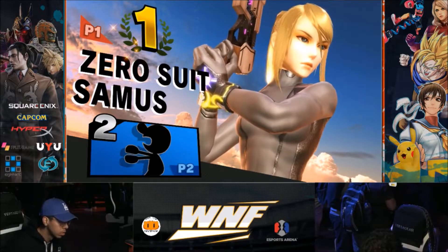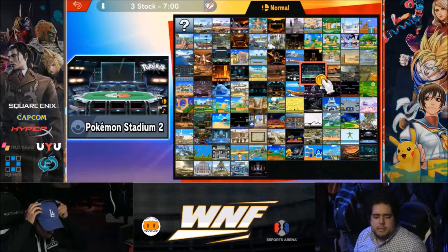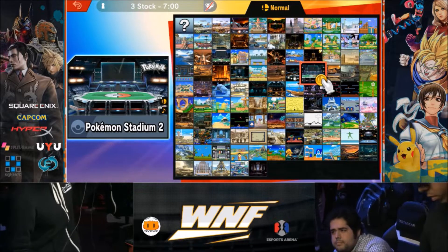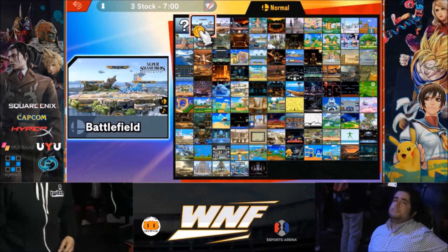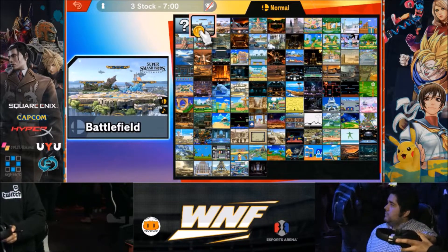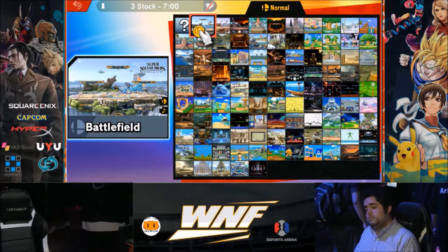Rivals looks pretty good with Zero Suit still. Mainly in Smash 4, he was going majority Zero Suit outside of maybe one or two matchups where he might go off-character. Rivals only had a few pocket characters he used, but mainly he used Zero Suit. I think he's been pretty confident with Zero Suit lately. I was practicing with him release day and he feels confident — there's still something that Zero Suit has from Smash 4, like the narrow down beat.